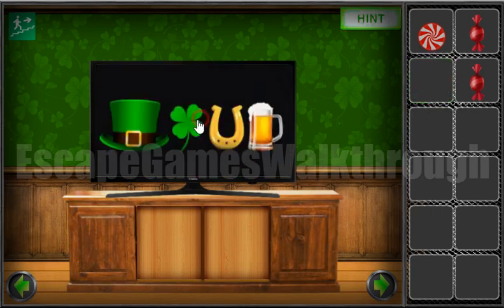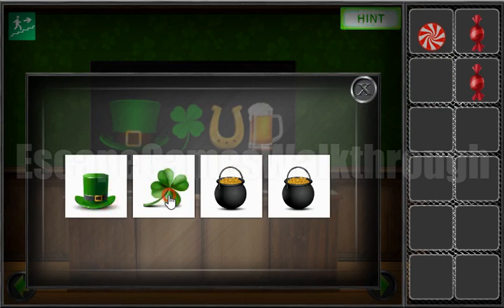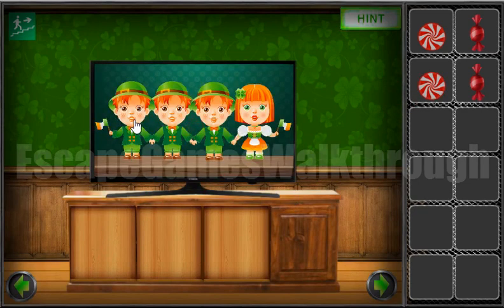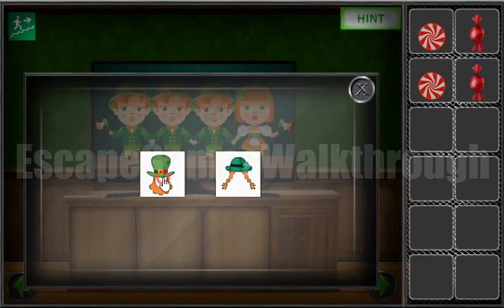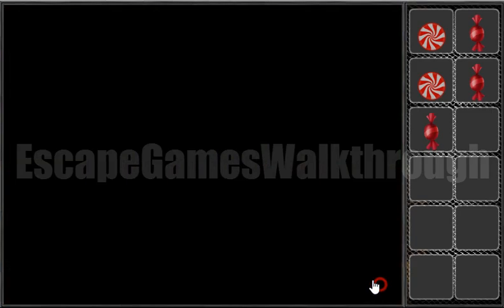Now let's turn on the TV. Here we can see a set of different items: the first is head, the second is clover, then golden horseshoe and the beer. Let's read the channel. So we can see man, man, man, and woman. And here it is: man, man, man, woman. We've got one more candy.